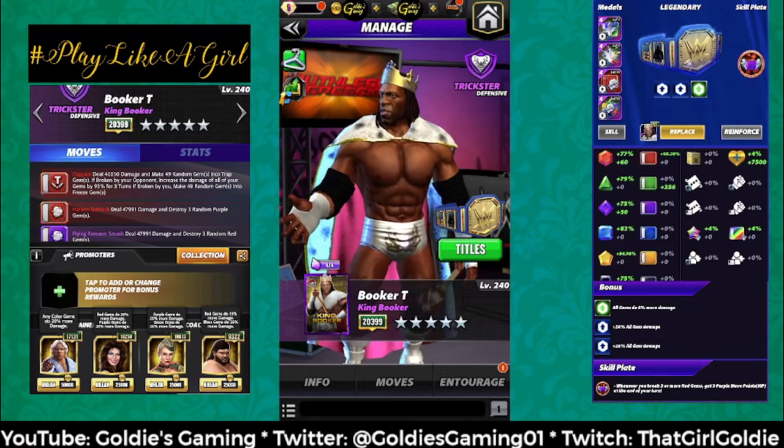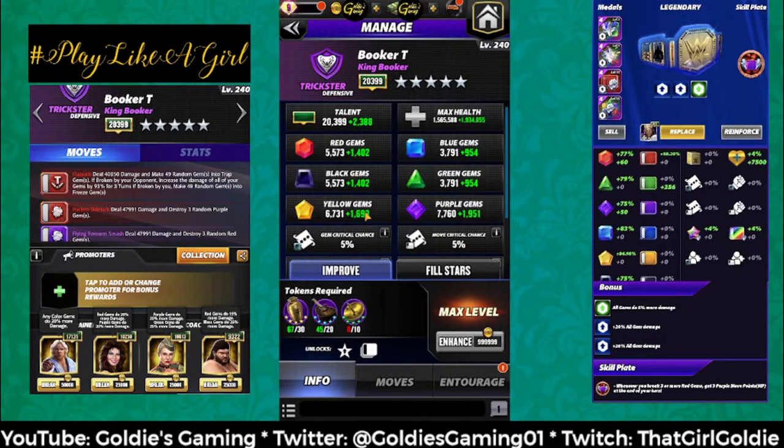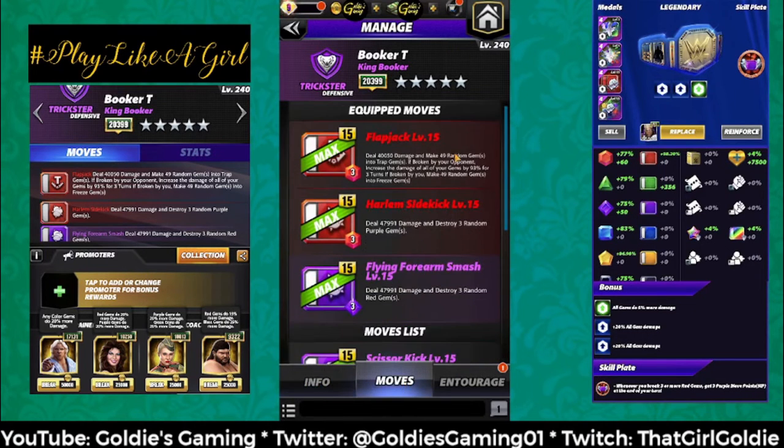So basically my thought process for this was to do a gem damage build based on his purple and red gems. Now unfortunately his red gems aren't his secondary color — those are yellow — but with the moveset he's breaking red. So I decided to boost both of them at five silver, max level 240, with no hollow stars. The base damage for his purple gems is 7,760 and for his red gems it's 5,573.